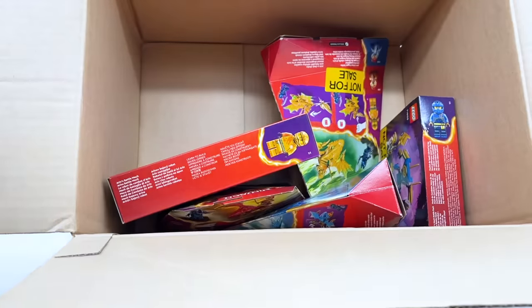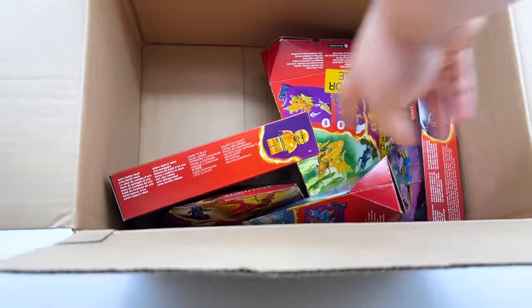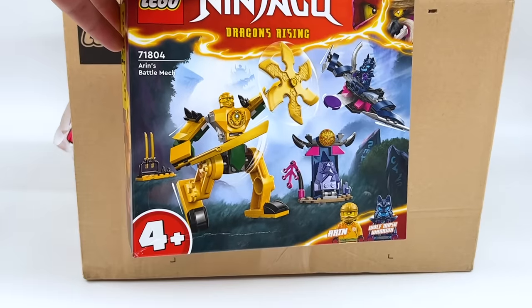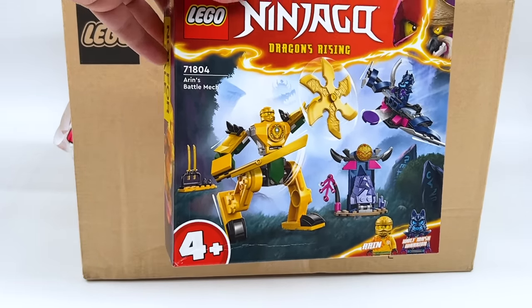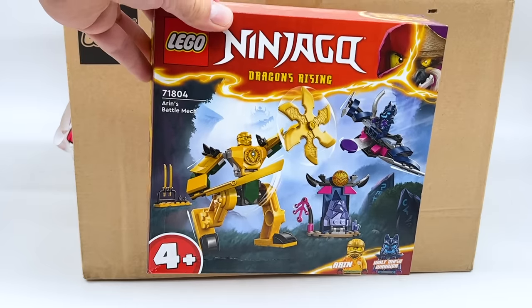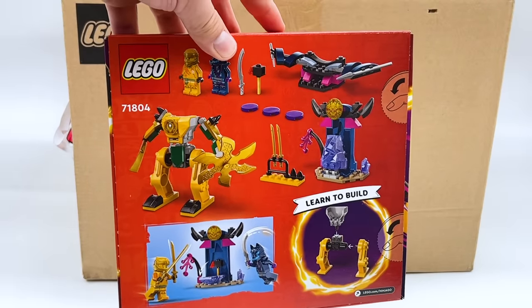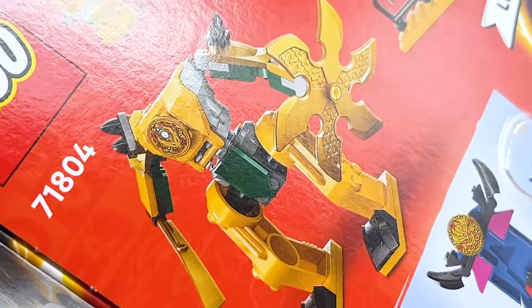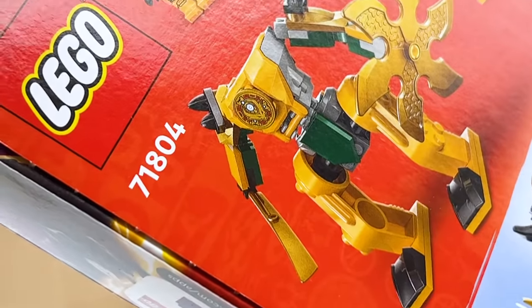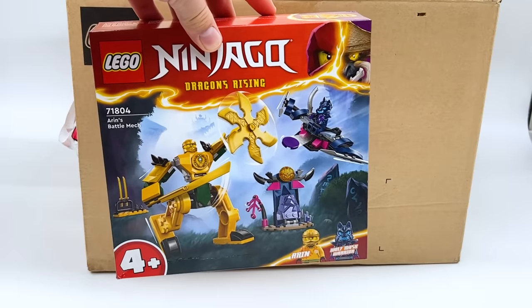Coming back to the box, if I take this paper out, we have five more sets, all of which I believe are $10 or $11 retail. This one has the bigger box — this one might be more than $10, I actually don't remember. But we have Aaron's Battle Mac. It's a 4 Plus Mac, and I try not to be too hard on 4 Plus sets, but I'm not gonna lie — this one doesn't look the best. We'll see if that changes once I get it built up. It seems like it has dark green Evo joints, which would be a very cool part to get. And I do like some of these parts, like that trans-purple. It also comes with the Gong of Shattering, but we'll have to see on this one.